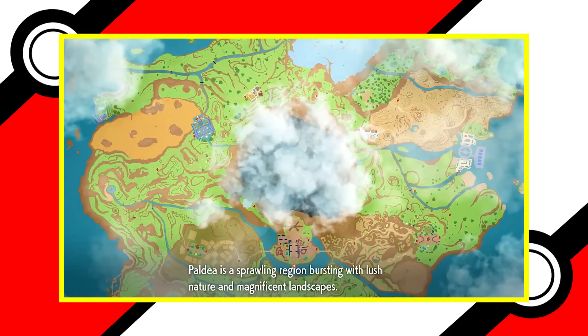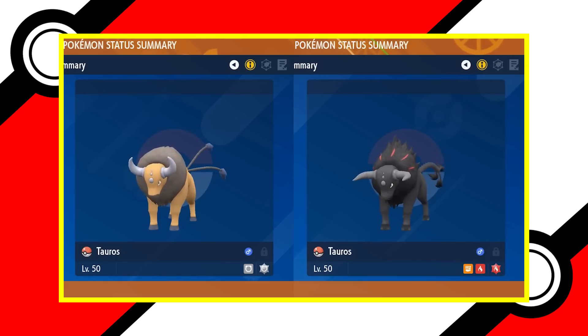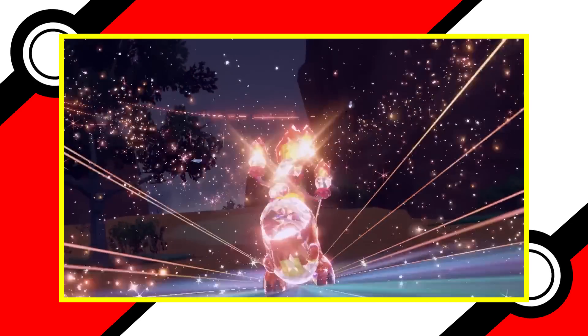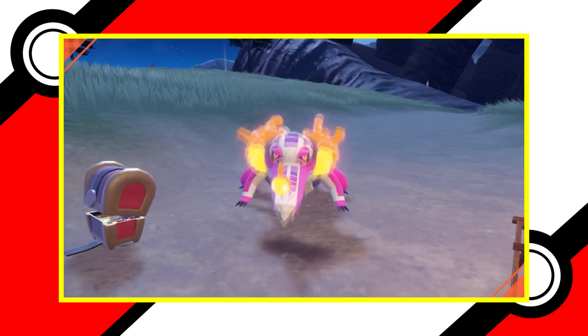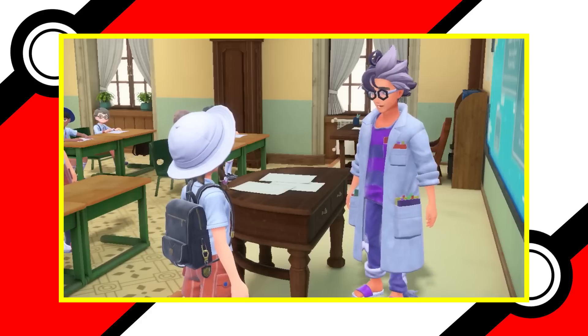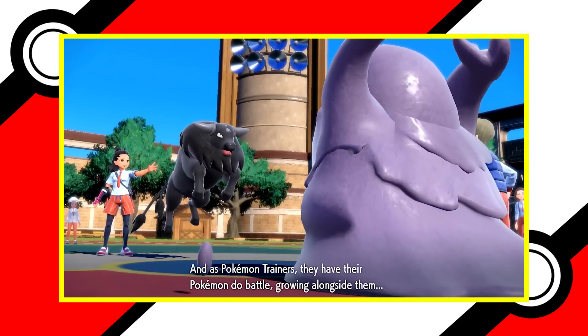This is Every Generation 9 Fire-type Pokémon, Lamest to Coolest. This list includes Pokémon first introduced in the Paldea region and new forms granted to older Pokémon — not every fire-type you can catch in Paldea, just the new ones. Coolness is determined from a variety of factors including design, lore, statistics, and moves, and we'll be grouping Pokémon by their evolutionary line. We'll be starting with the lamest and working our way up to the coolest.